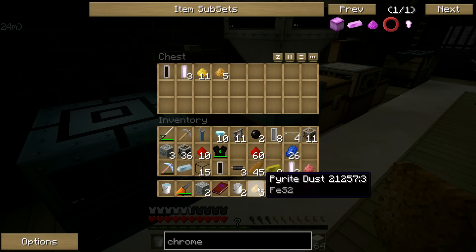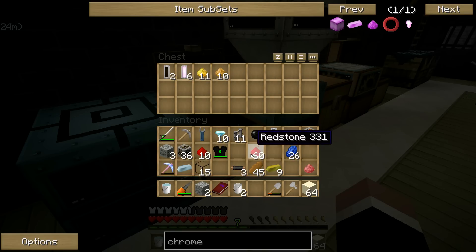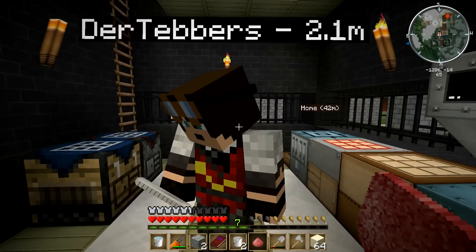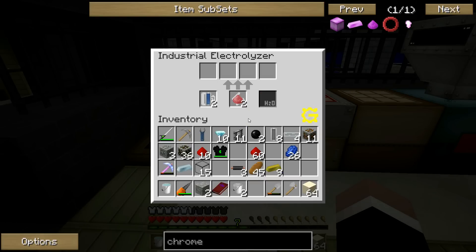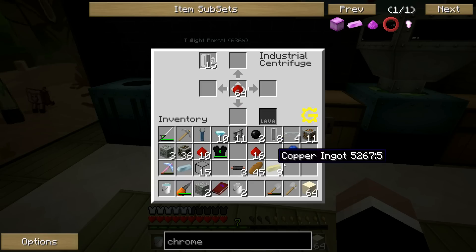I've got some silicon cells and mercury cells here. You have an industrial centrifuge, right? Yep — it's coming in handy now, isn't it? Yeah, cause I'm gonna have to use it. You can't — I need my chrome. This thing's taking forever. That's okay, it's gonna be a long time before I can actually use it. I'm not gonna make the uranium cells until I actually need them.